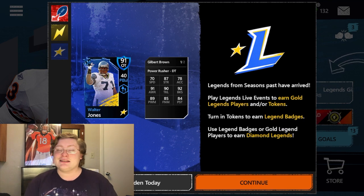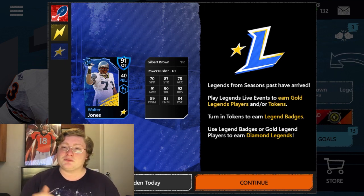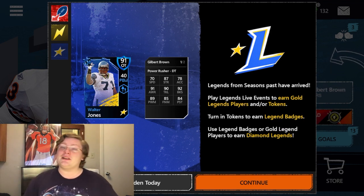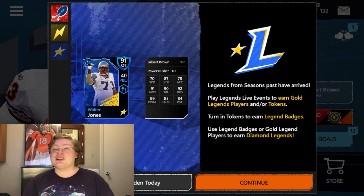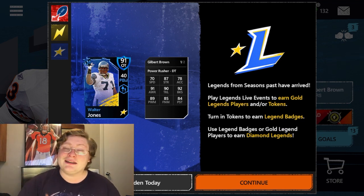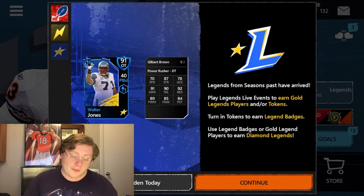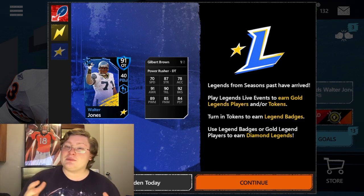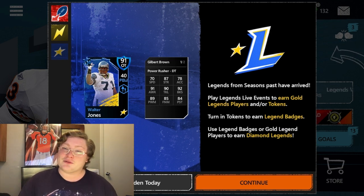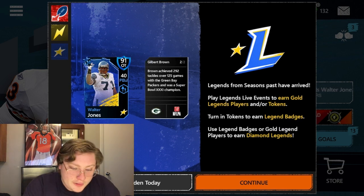Gilbert Brown has 91 awareness — that's impressive. He can easily scan offensive linemen, quarterbacks, and running backs to figure out exactly where everybody's going and make the appropriate moves to stop an offense. He also has 90 tackles, so if he goes in for the tackle or the sack, he's pulling them to the ground. He has 92 block shed, which means he's able to break off of offensive linemen and get into the backfield to get sacks and tackles. He has 89 power moves, 85 finesse moves, and 84 pursuit — decent stats for a power-based player.